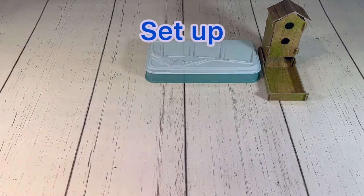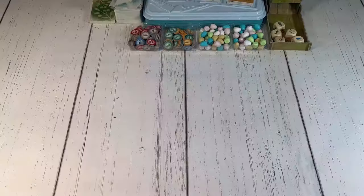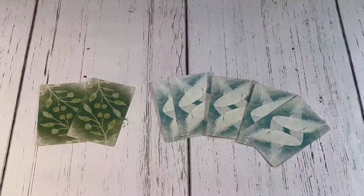Place all these components in reach of all players. Roll the 5 food dice into the back of the bird feeder and deal out 3 cards into the empty spots of the bird tray. Each player receives a player board, the 8 action cubes of their chosen color, one of each of the 5 types of food, and their starting cards from the appropriate decks.